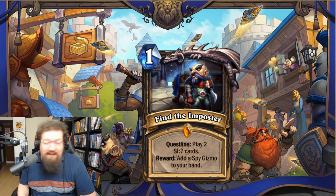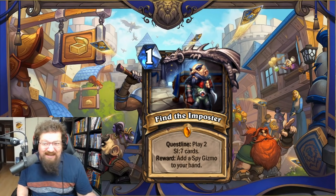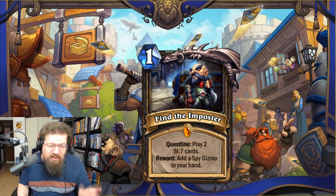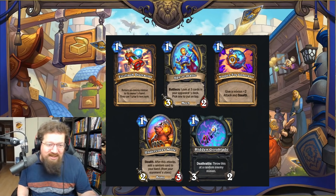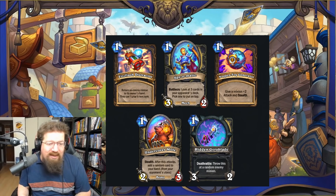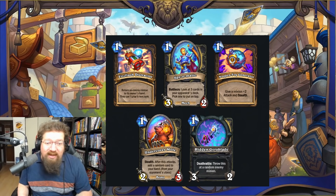We're starting off with Nova's most dreaded card: the Rogue questline, Find the Imposter. You have to play two SI7 cards — like SI7 Agent and a bunch of new cards. First you play two, and you get two Spy Gizmos in your hand. These are like Spare Parts — kind of random. One gives a minion +1 attack and Stealth, one returns an enemy minion to its owner's hand and they can't play it next turn — basically a one-mana Sap. You also get a one-mana 3/2 Mech that looks at three cards of your opponent's deck and lets you pick one to put on top, so you know what they'll draw.